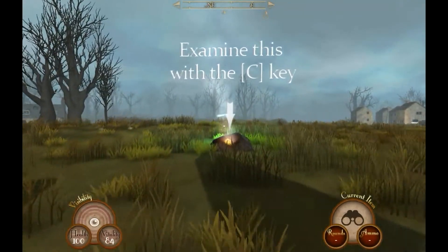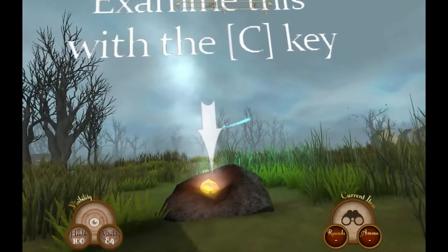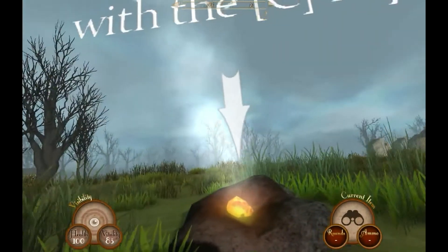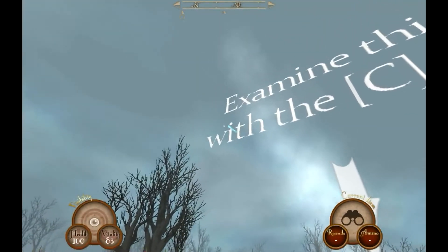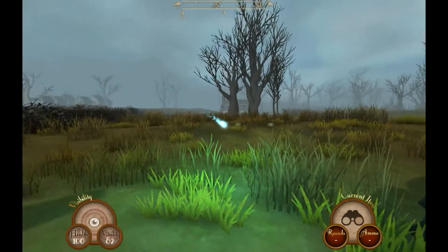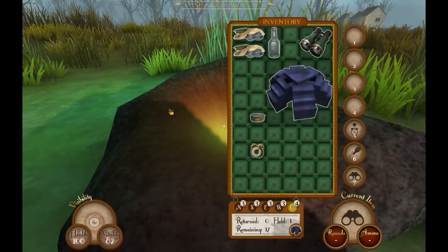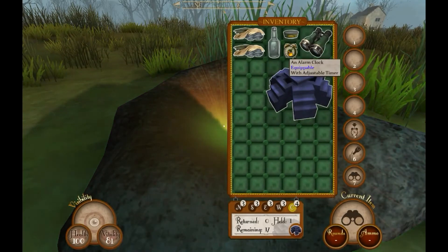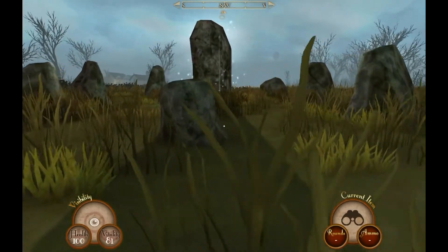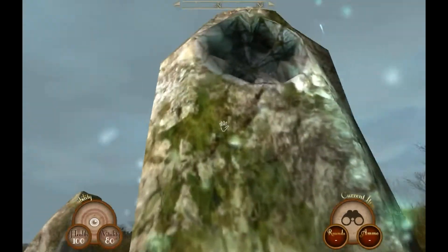Let's take the first fragment in the game — it's right here. You can see the smoke coming out of it, which is one indicator of where a fragment lies. Another indicator is small pixies flying around; they're always close to fragments, so you might want to follow them. Let's take it and bring it back to the standing stone here — we can activate it.